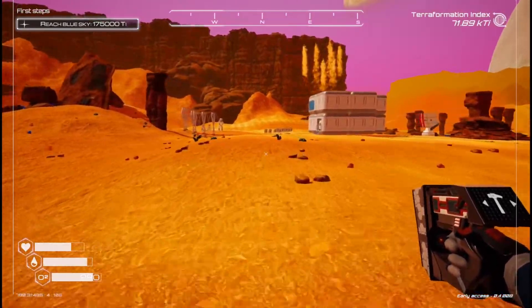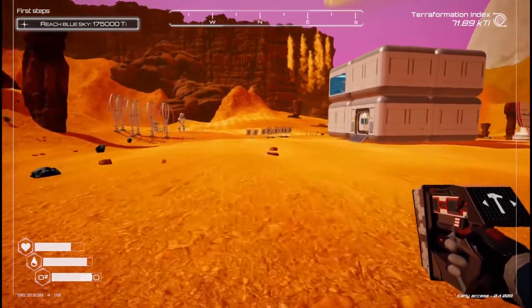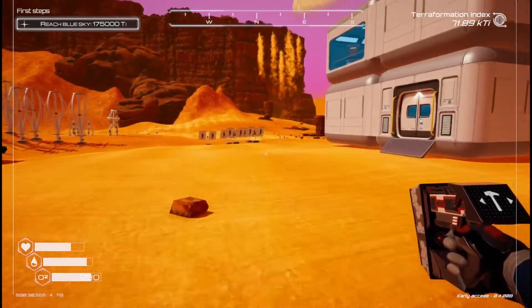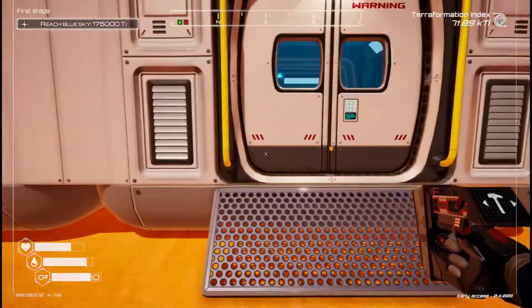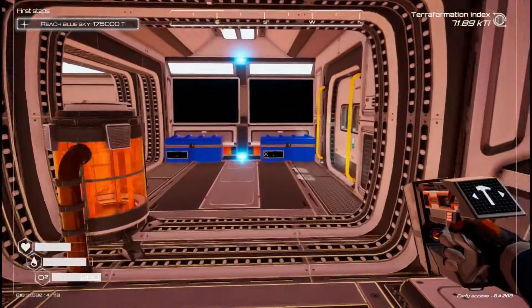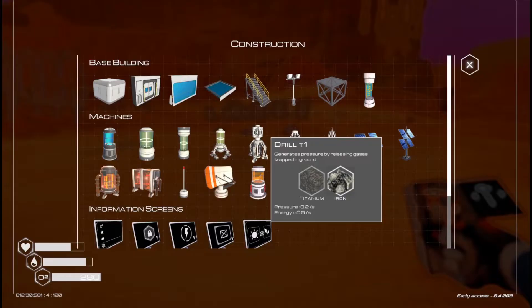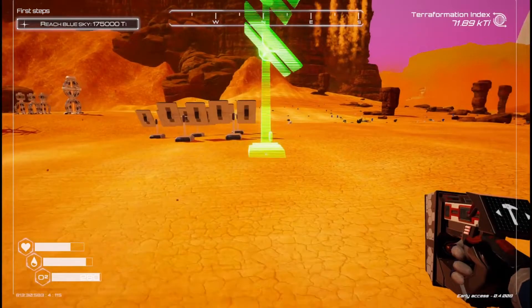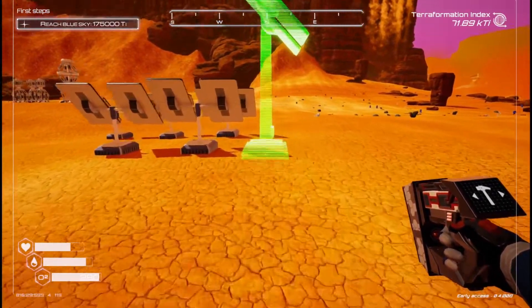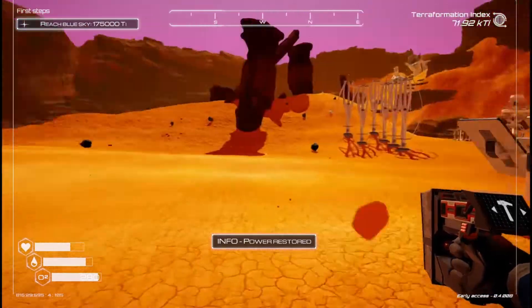Should I put the solar panel all the way upstairs? No, I'm just going to keep this stuff down here and get it all organized. Let's look at the energy levels really quick. Not enough power — yes, I'm out of power right now and I didn't even notice. Glad I made that decision. Power restored — that was an important decision.